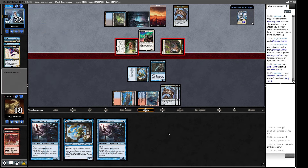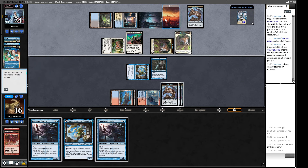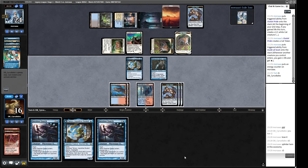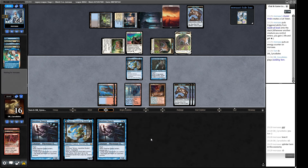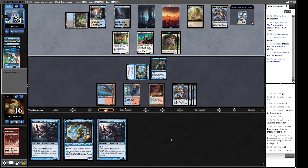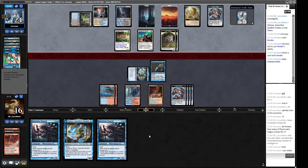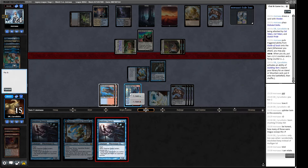Our opponent makes a Guide of Souls — this triggers and gets some energy. They crack a clue, make a cat token, gain a life. I attack with Tamiyo and then in the opponent's attack step I flash in the Deceiver Exarch to tap their only blue source. They can't Ponder and it becomes difficult to get a Frog into play. They play a Petty Theft on our Exarch — we block and trade with the cat token, keeping Guide of Souls at bay. We have to be wary of the city's blessing soon — one, two, three... nine permanents. We want to draw a clue.